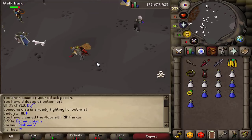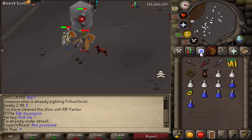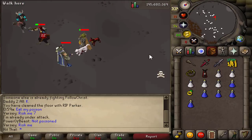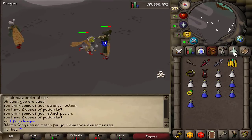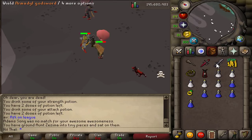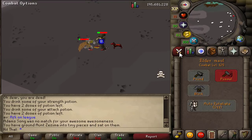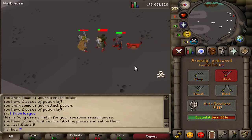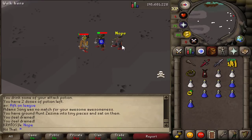I wanted to compare these two-handed weapons and tell you guys what I honestly think about them. The melee strength on the Elder Maul is plus 187, compared to the AGS melee strength which is 172. By the looks of it, I should be roughly hitting 80s with the Elder Maul, because I've specced 78 with the AGS fully prayer-boosted and maxed armor. The AGS does have better attack bonuses and prayer, but the Elder Maul just straight up looks like a beast.